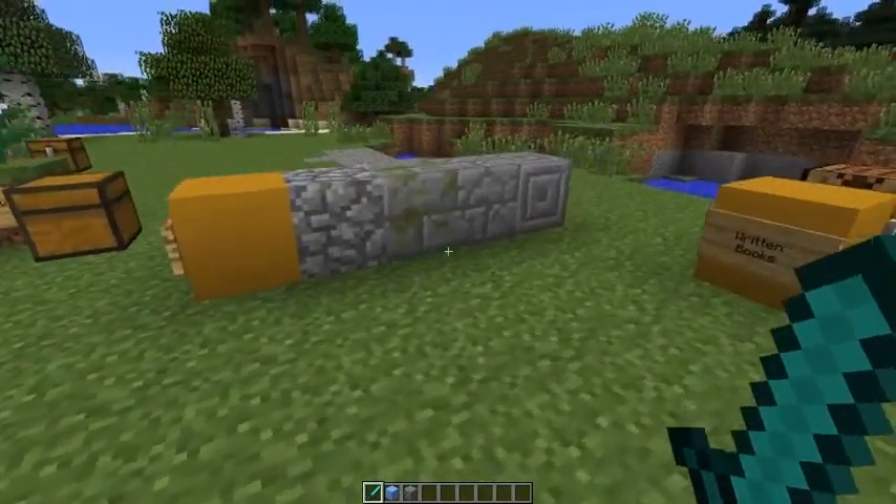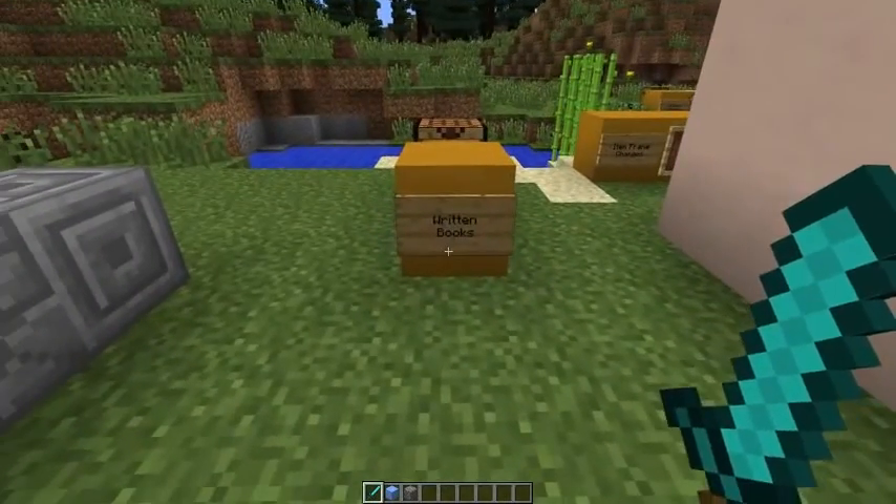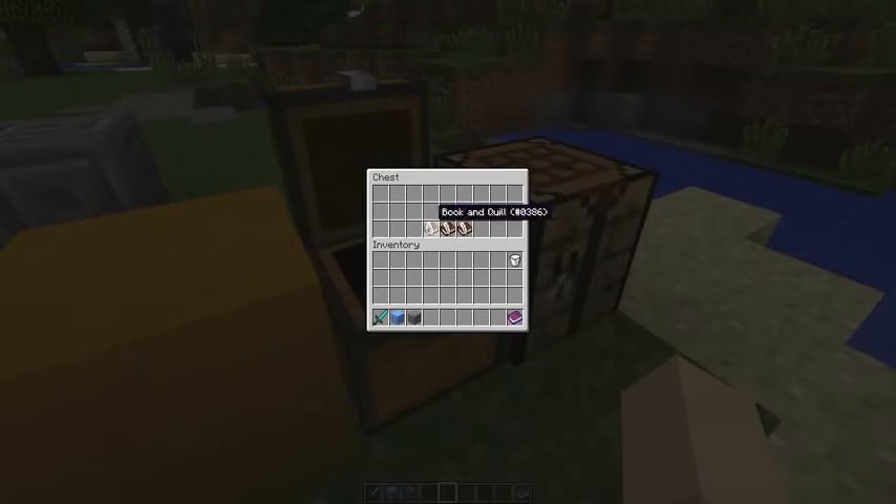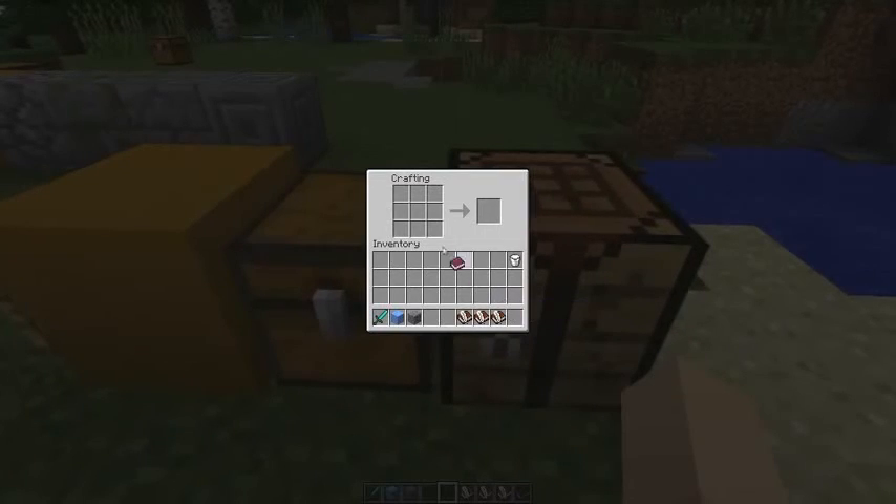Written books can now be duplicated just like a map — and can be multi-duplicated if you have more books around it. That's a nice little feature.